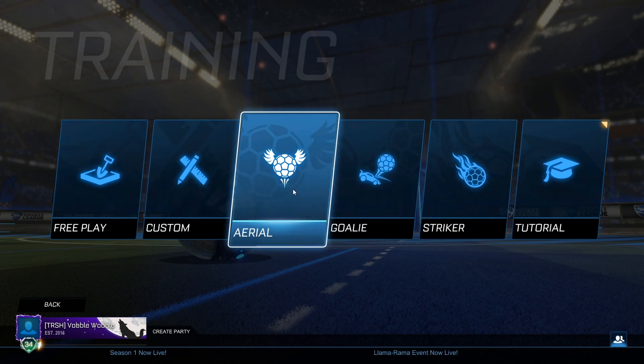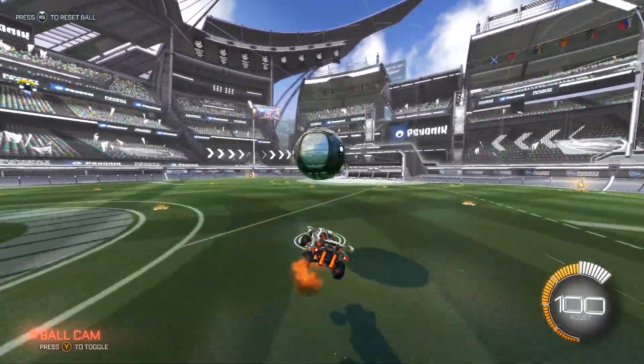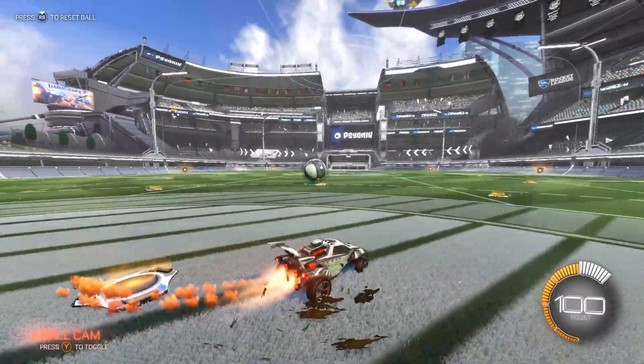And then there's free play. Free play is basically where it's just you and the ball on the field, and you can practice hitting the ball around and seeing how that feels — just hitting the ball around and getting a feel for the game.